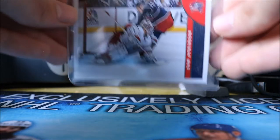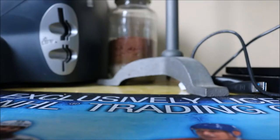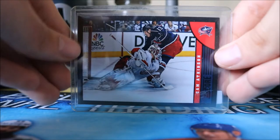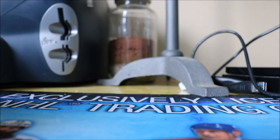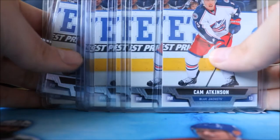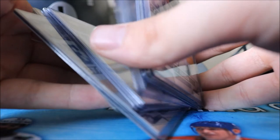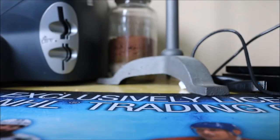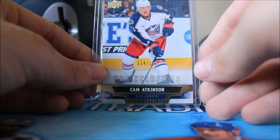We also have his 13-14 Score, the Score gold, Score red, and Score black — I still need the red back to complete that rainbow. Then we have a total of about seven or eight Upper Deck Series 2 base cards. People have been throwing them in as extras so I kept them. We also have the Series 2 Exclusives numbered to 100.